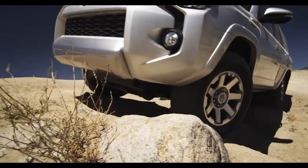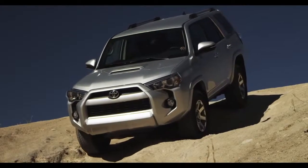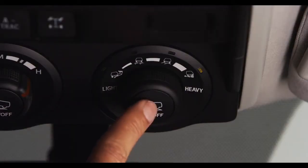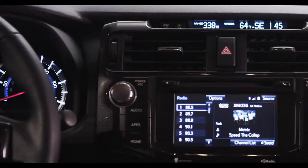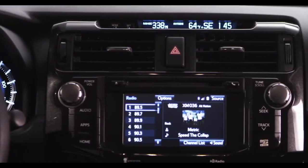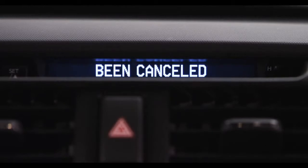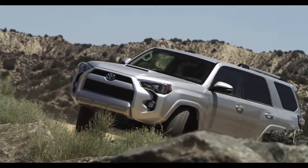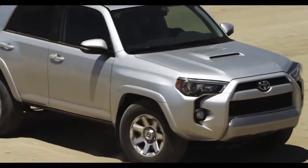Take note: Multi-Terrain Select will not operate if crawl control has been activated. To cancel the operation, push the On/Off switch and the Multi-Terrain Select control will deactivate. The display in the center of the instrument panel will show that Multi-Terrain Select has been cancelled. Multi-Terrain Select will also automatically cancel if the 4Runner's speed exceeds 7 miles per hour.